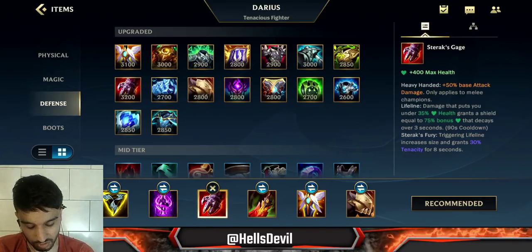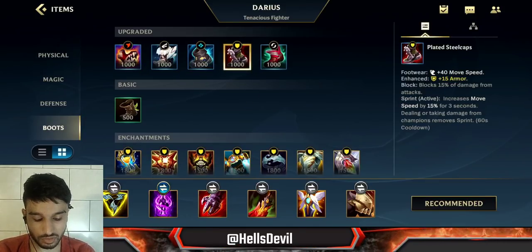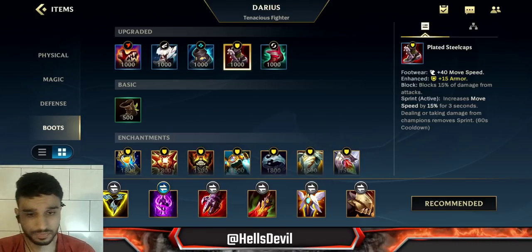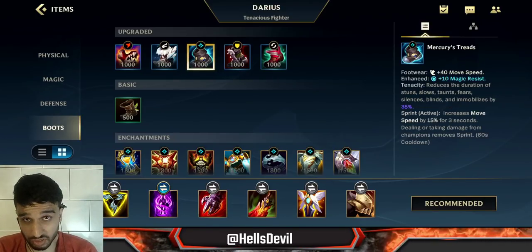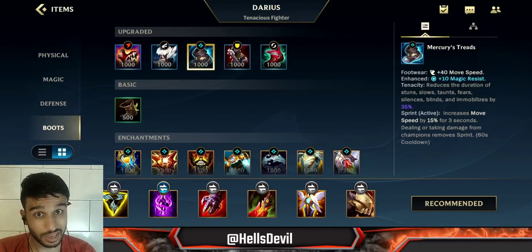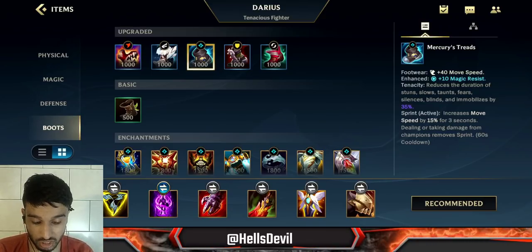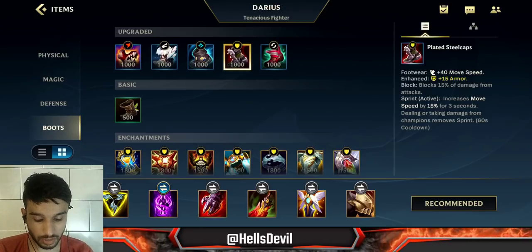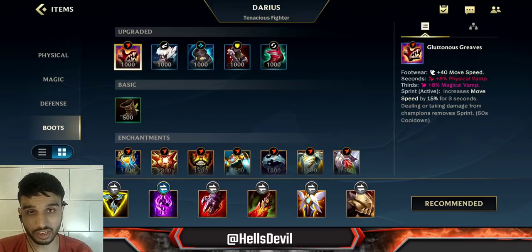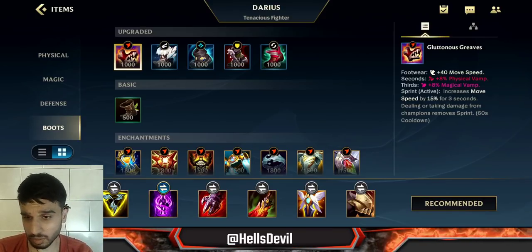With Trinity Force, you get Sterak's Cage next. For your boots, it depends — Mercury's Treads or Plated Steelcaps are really the only boots I go for on Darius. Get Mercury's Treads if the enemy has a lot of stuns, charms, and roots, otherwise you're going to be useless. If the enemies don't have a lot of CC, you could get Plated Steelcaps, or even Gluttonous Greaves if you feel like you're not going to die and just want to fight. I don't really recommend Gluttonous Greaves though.